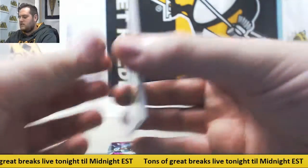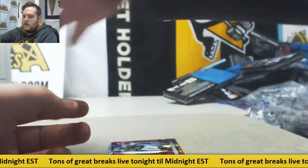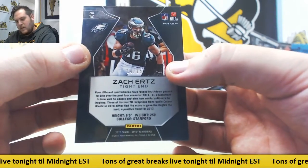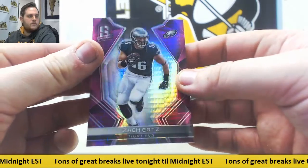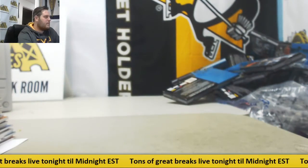Jersey card Bosa — Sunday Spectacle — 83 of 99, James BO will take that. And our final one, Zach Ertz — fly Eagles fly — 14 of 15, Greg PE. Alright, another nice two-box break right there. Thanks for the order, and I'll be back in just a moment.